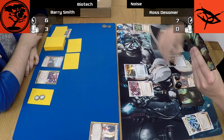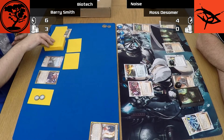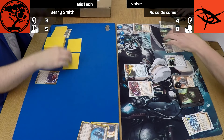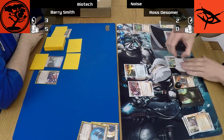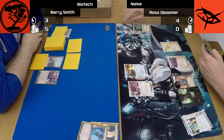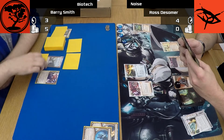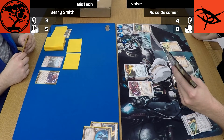Instead, he's electing to just get set up a little here — installing a Street Peddler and an Adjusted Chronotype. So he's got the pancakes combo set up and gets two free cards at the start of his turn. That card I'd put down was a Fetal AI, taking me up to 5 points and really putting the pressure on Ross to run and check everything I put down now. In an ideal world, I'll use that pressure to get off a trap like Cerebral Overwriter with 4 advancements, which means he has to end his turn with only 1 card in hand, and then use it to kill him.